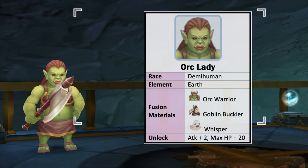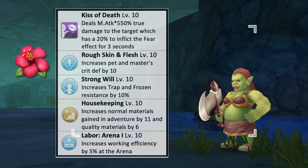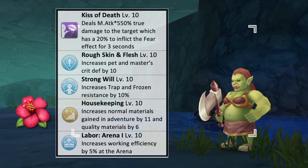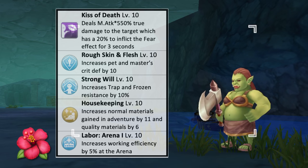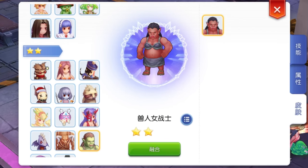Next we have the Orc Lady, which is of demihuman race and earth element. The fusion materials needed to obtain it are a level 10 Orc Warrior, level 10 Gulpin Buckler, and a level 10 Whisper. Unlocking this pet gives plus 2 attack and plus 20 max HP. Its offensive skill Kiss of Death deals true damage which has a 20% chance to inflict the fear effect to the target for 3 seconds. Having this pet by your side will increase your crit depth by 10 and resistance to trap and frozen effects by 10%. Sending the Orc Lady to pet adventure will increase the chance of getting normal materials by 11 each and quality materials by 6 each at max skill level. As for pet labor, it is best to assign it to the arena for plus 5% working efficiency. This is how an Orc Lady with level 10 intimacy will look like.